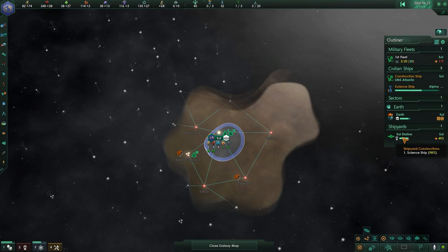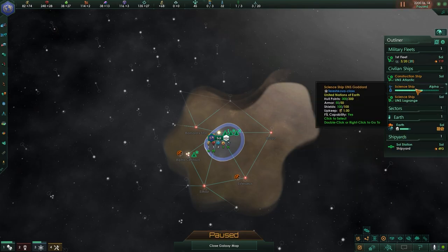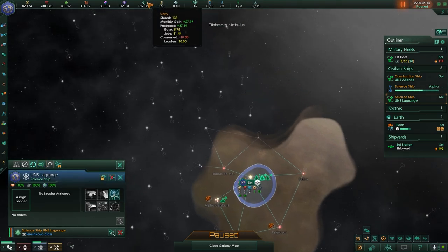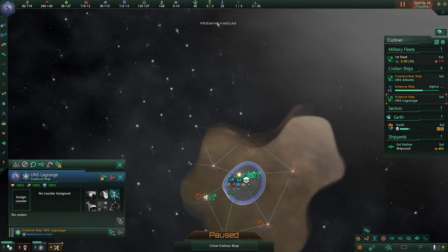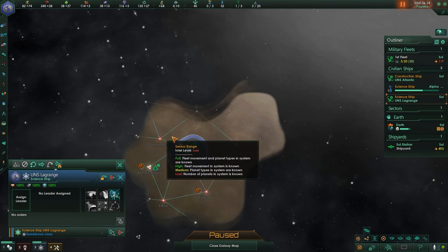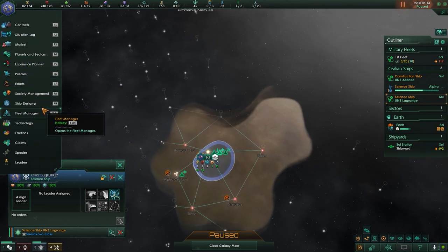All right, about to have this ship out, and we will look at our next scientist. The first priority I have is getting three science ships fairly quickly, and the scientist to go along with it — which is gated by my Unity — so that I have at least three scientists going out in different directions, finding anomalies, surveying systems, and that boosts my starting research.